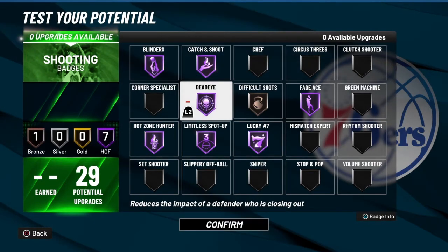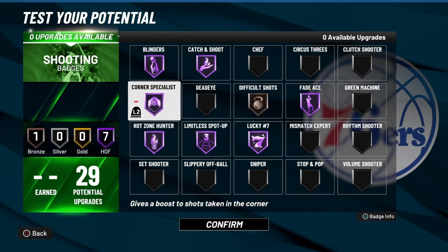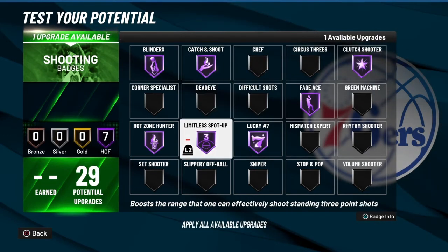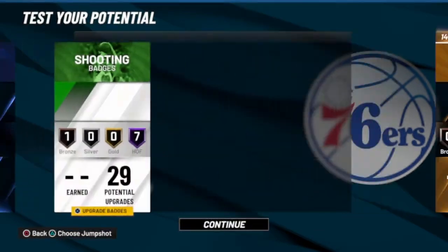Or if the big man doesn't push out on you, you can go with corner specialist, or you can go with slippery off the ball — that'll help you out a lot. I'm going to go with clutch shooter so you hit those game winners, and then slippery off the ball because that's going to help when you're running on a break and someone tries to impede your progress, or when you're running through the lane trying to find an open spot for a three — it'll help you bob and weave through the lane a little more.